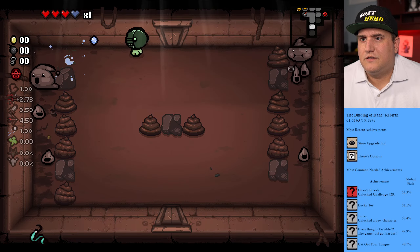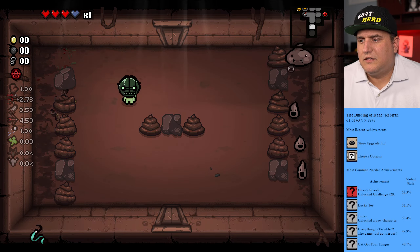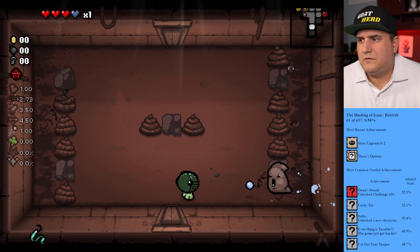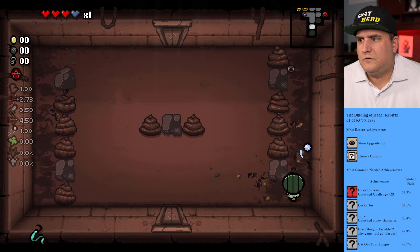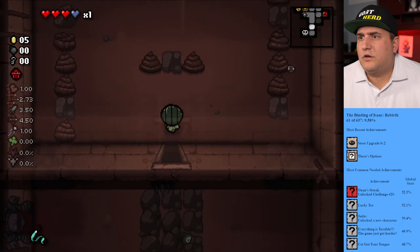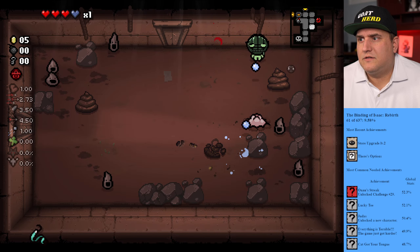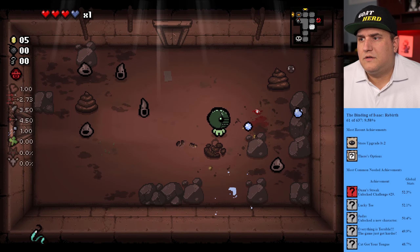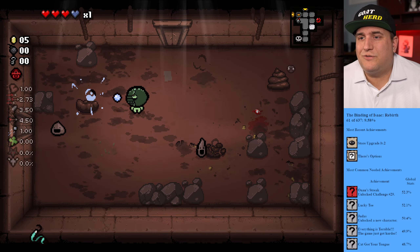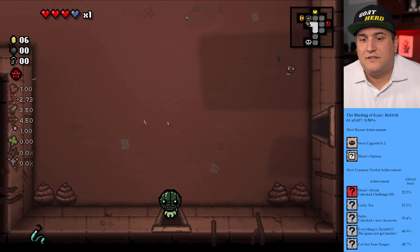He dashes at me — yeah, I knew it was coming. Here we go, easy easy. Got them, got them. Hey, big coin! We missed a room — let's go back and get the room we missed just to see what it is. Looks like nothing too exciting. We'll get there. We are trying. This is our first time trying hard mode, trying to unlock a new character.